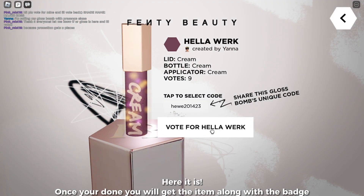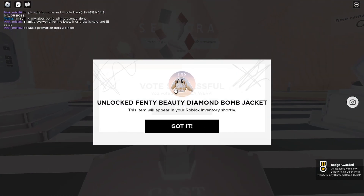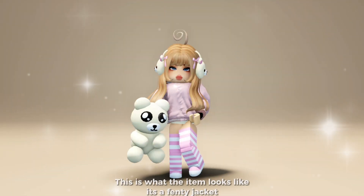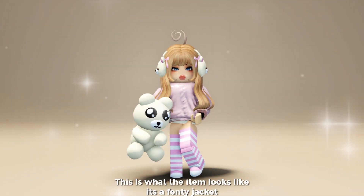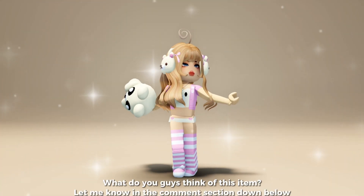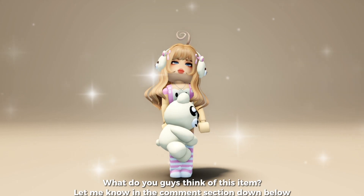Once you're done you will get the item along with the badge. This is what the item looks like — it's a Fenty jacket. You can find this one in your jacket accessories. What do you guys think of this item? Let me know in the comment section down below.